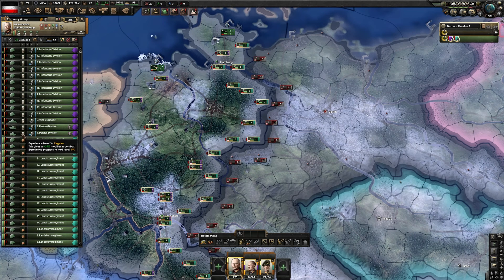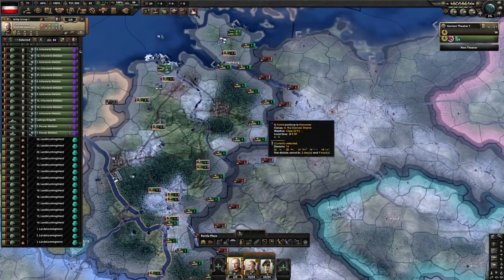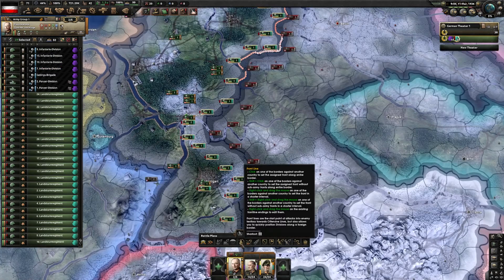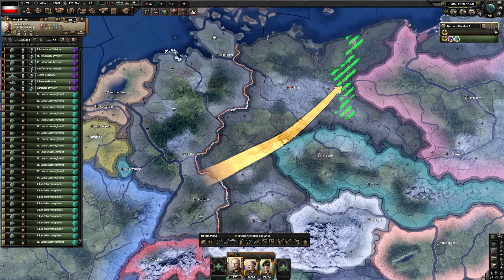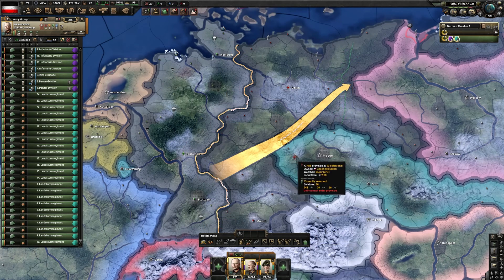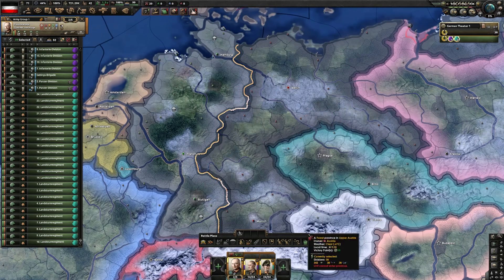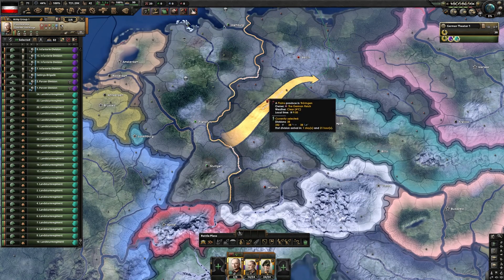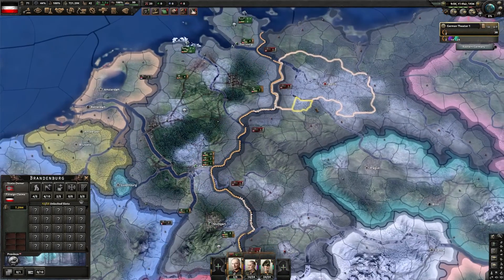Right here in this army I have fresh green units that get a negative 25 modifier in combat, versus trained units that get a plus 25 modifier in combat. The north is where Berlin is, so I want to push really hard there. I select all the better units and make a front line so they're used more effectively, leaving the untrained infantry to hold the south. But when you try to make the front line it keeps drawing from the bottom line instead of the top — that's very frustrating.